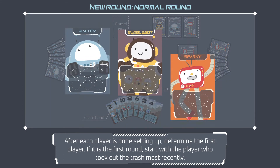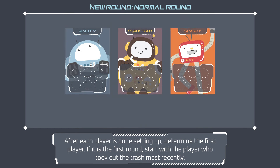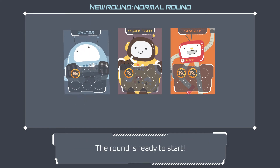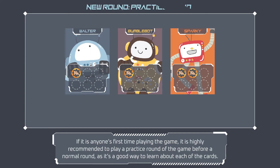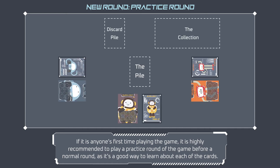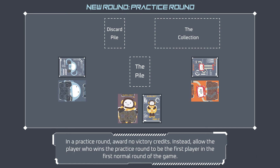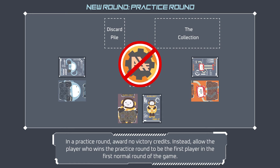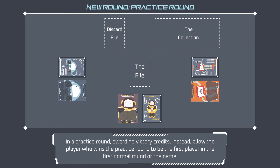After each player is done setting up, determine the first player. If it is the first round, start with the player who took out the trash most recently. Otherwise, the player with the fewest victory credits becomes the first player; in case of a tie, choose randomly. If it is anyone's first time playing, it is highly recommended to play a practice round before a normal round — in a practice round, award no victory credits. Instead, allow the player who wins the practice round to be the first player in the first normal round.